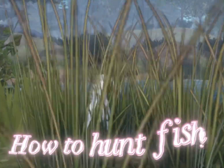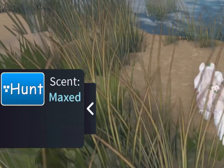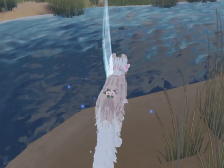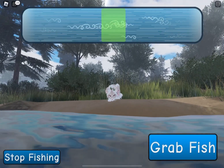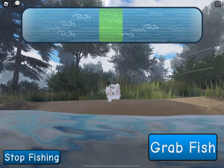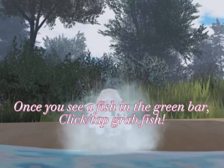How to hunt fish. Once you activated Hunt, find a bluefish spot. You should see the stream up here and the grabfish. Do you see a fish in the green ball? Click to grab fish.